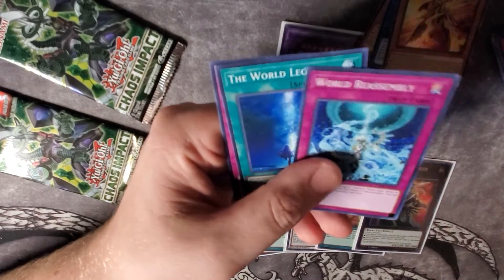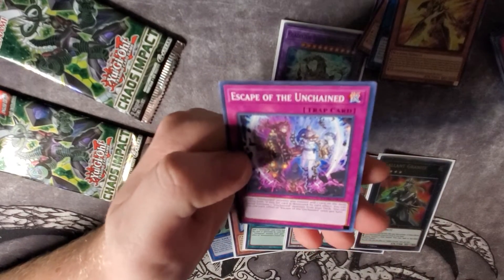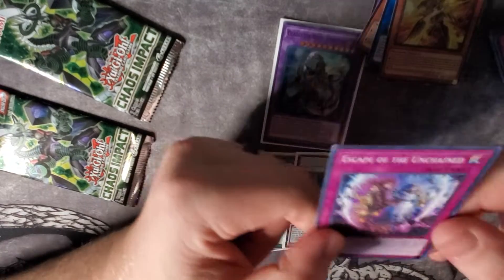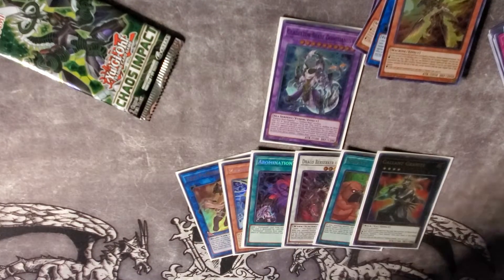Marjoram — I think that's our playset of those. Escape of the Unchained — another Unchained card we haven't pulled yet. So Rekia and Aruha are the actual twins — really cool. I'm going to pull all these Unchained cards out and set those aside.